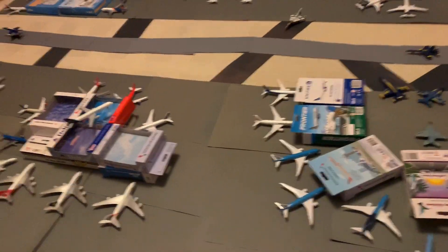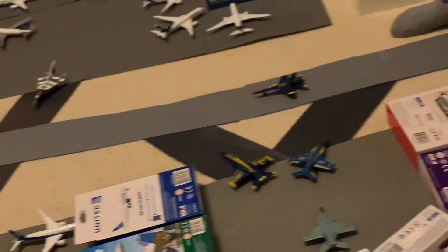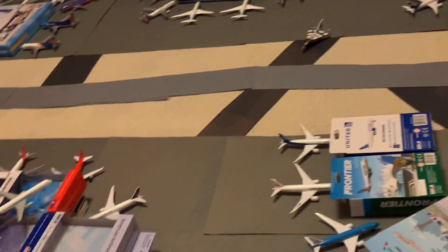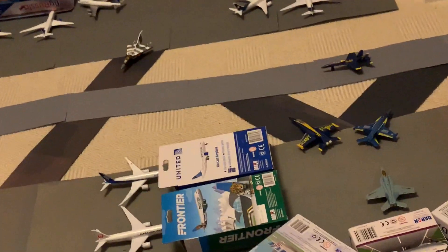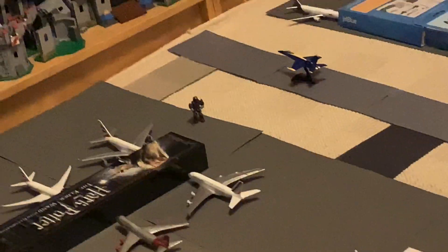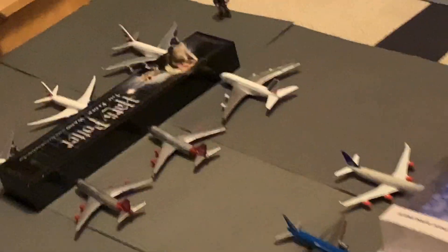I'm guessing that's the runway in the middle? Yeah, this is the runway — that curvy line. The darker paths are the taxiways, and the lighter ones are the runways.